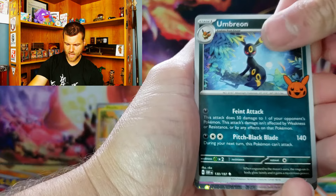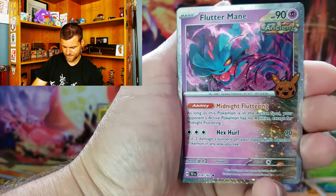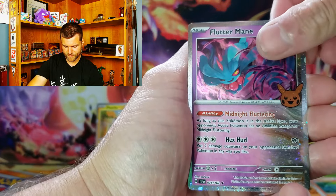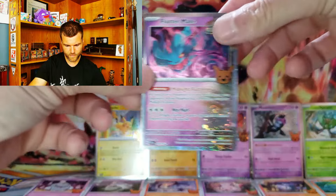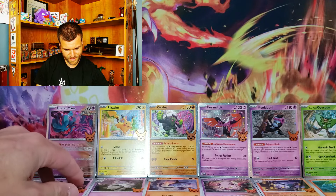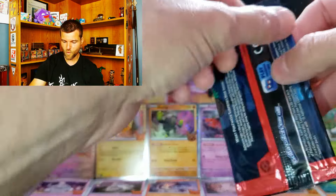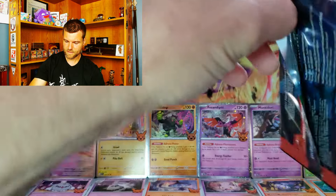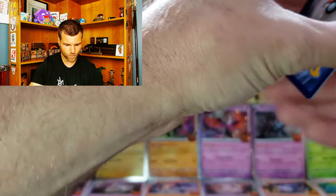I mean, I could go for the full 30-card set, but I'm going to give away all the holos. Umbreon — we'll take that. Flutter Mane. I actually like that card. And Quaxly — put Quaxly right there. This has been good, this is really good. We're going to need four more holos.